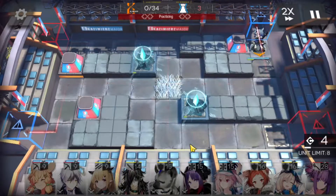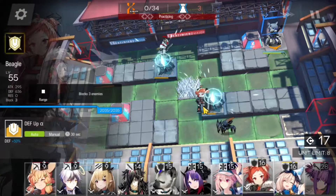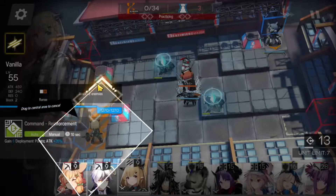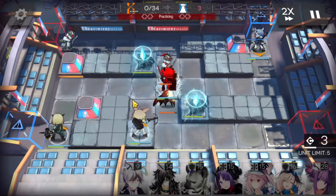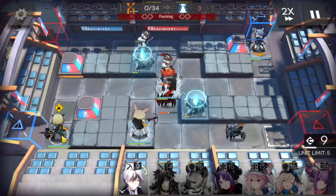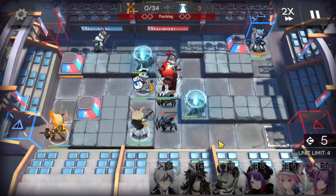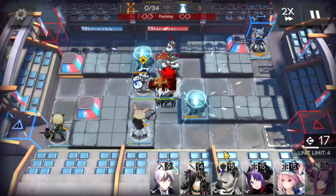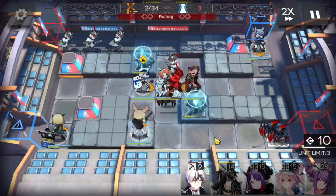We're going to drop in Fang for some DP gain. Next, we're going to look to deploy Beagle in the center. We have the Frostbush over there — that's going to make sure she doesn't get hit by those ice crystals. We're also going to deploy Vanilla for some more DP gain. We're going to have Cruz for some DPS. We'll get DP from Vanilla and then we're going to need another defender there, so we're going to place Cardigan next to Beagle.